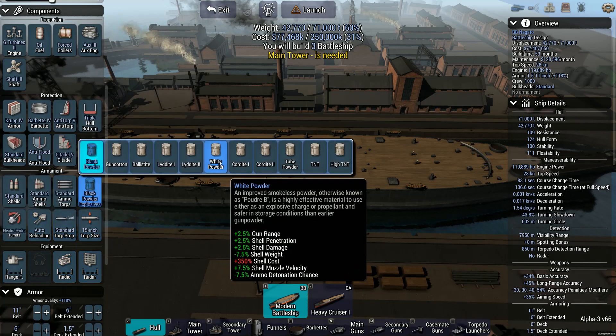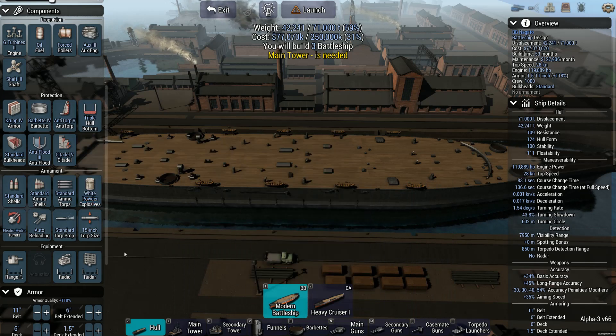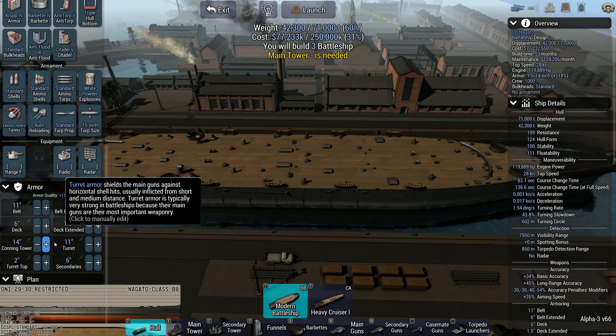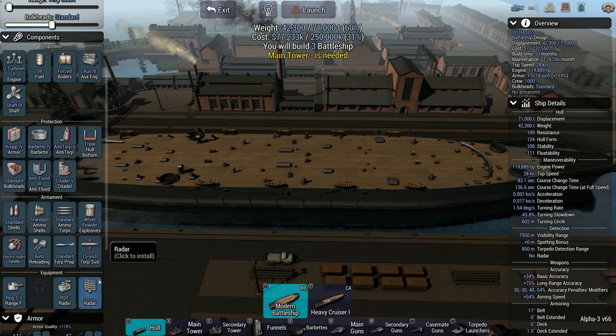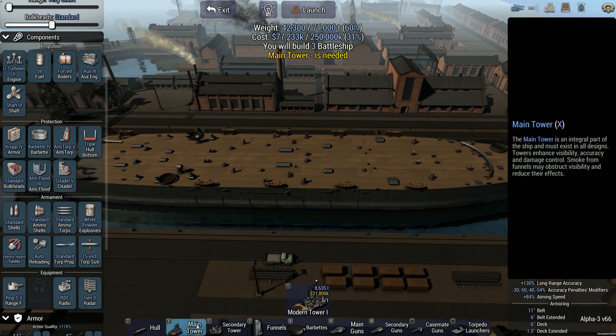And then my favorite — how's the high TNT? It's expensive, we'll put it that way. And then we're gonna increase the armor on the conning tower to about 14. Get us that, get us this, and get us that. And now we need our main tower.